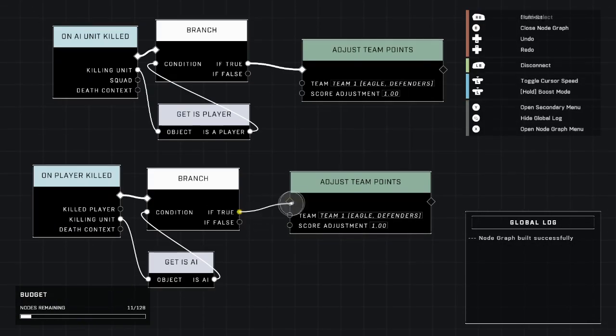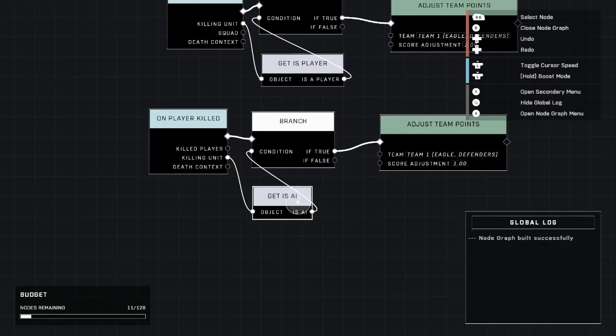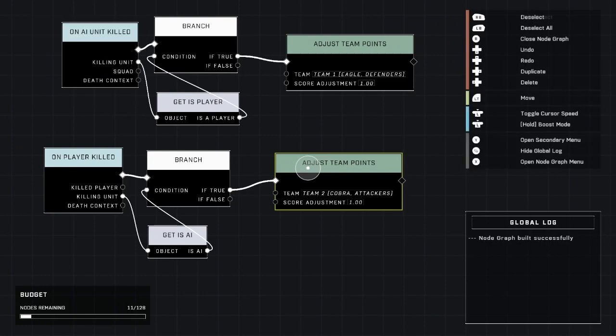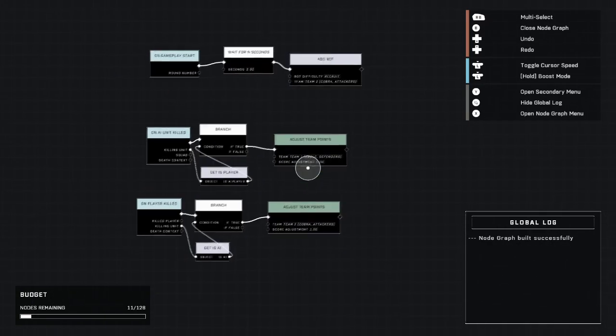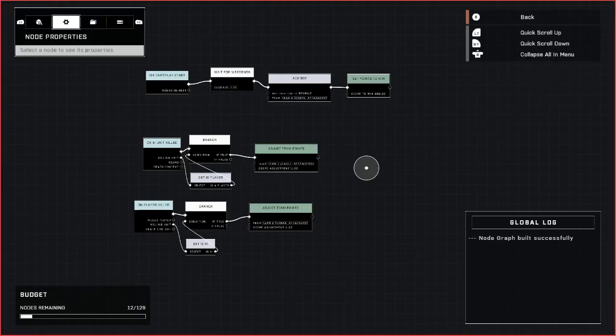So if a player was killed by an AI, we're going to give team Cobra one point. And that's all you have to do if you want to keep it as a regular TDM — Banished AI versus players on two different teams. That's everything for the basic setup. Now I'm going to go into the asymmetrical winning points, which is something he requested.